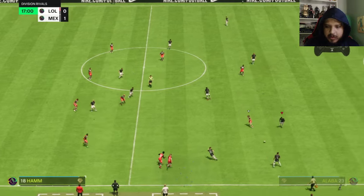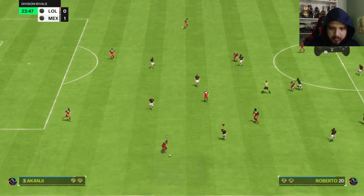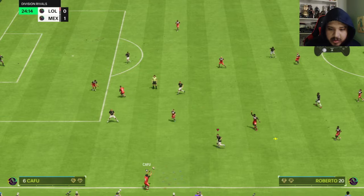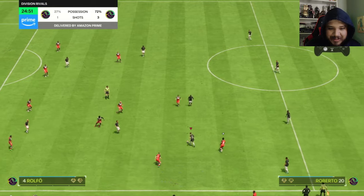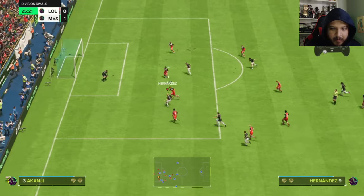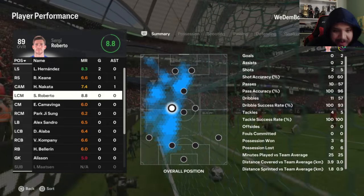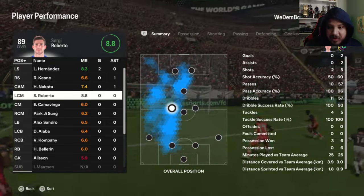Good pace to get back and another great tackle! Good physicality. Sergi Roberto — love it! His defending feels good, good tackling, great pace — it feels very nice. This card so far is very solid. Only won three possessions but very good, man — 100 on pass accuracy, dribble success, and tackle success.